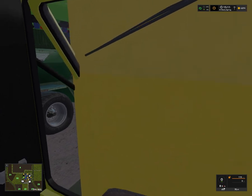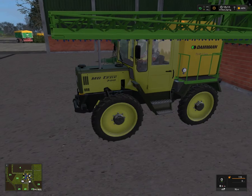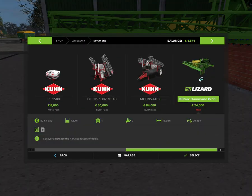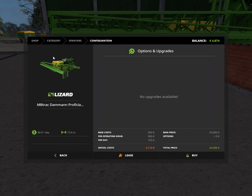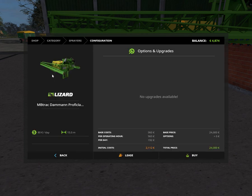The folding window works better if you don't have stuff on the back. I found this sprayer here — the MB Track Damon Profi — holds 1200 liters, so it's not a huge sprayer but it works.